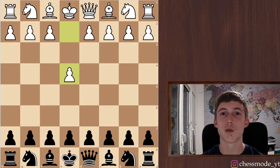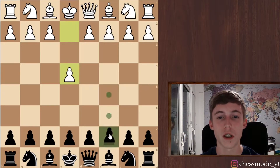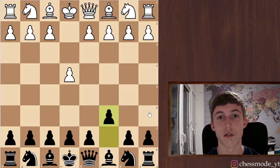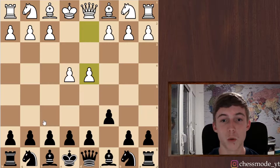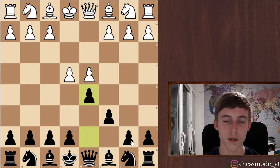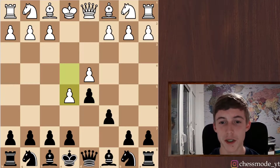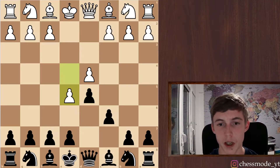Hi guys and welcome back to my channel. Today we're gonna play one game of 10 plus 5 chess and we're gonna try to win. We can see we have the Caro-Kann on the board. We get d4, d5 — the main Caro-Kann.